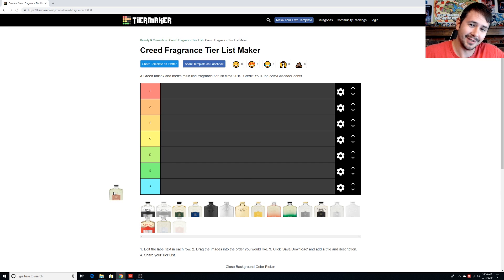So starting with Taborome Millicene — for me, that's F tier. Taborome is my least favorite Creed fragrance. I was really hyped when I bought a bottle — I did blind buy it. It's pitched as a ginger tobacco fragrance and the Creed story is that Winston Churchill used to wear it. But I don't get really any tobacco, and honestly it just doesn't smell very nice. So Taborome gets the F. Sorry, Taborome lovers.